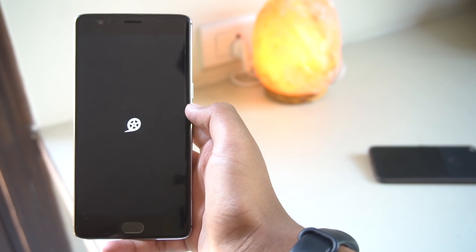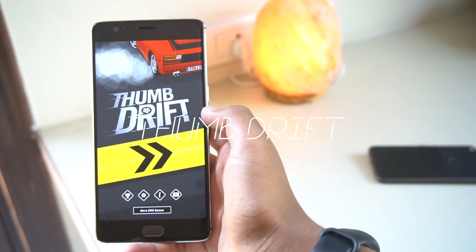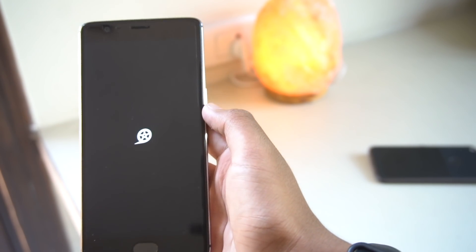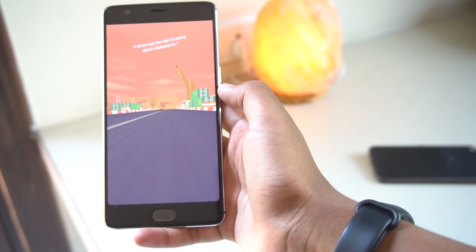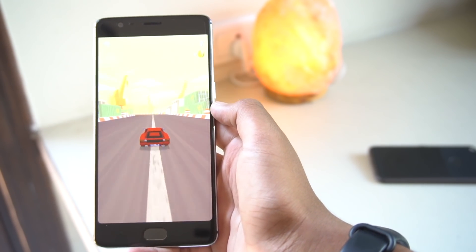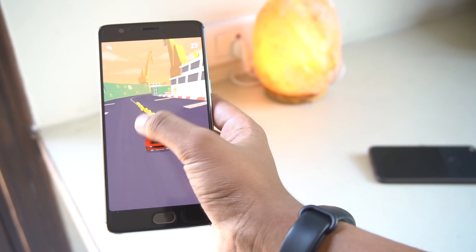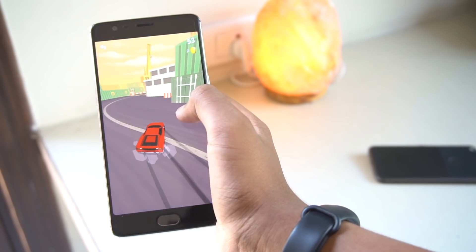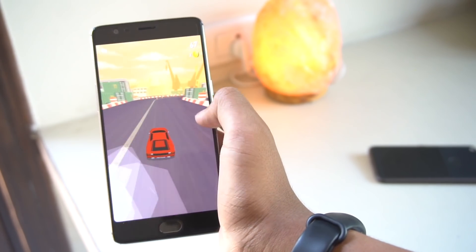The first game on my list is Thumb Drift. Opening the game itself, it will show you the levels you have unlocked and you can choose any of them to play. The game starts off with a car the first time you open it. The game is pretty much self explanatory — the car will be moving at a constant speed and you have to drift the car with your finger according to the turns.